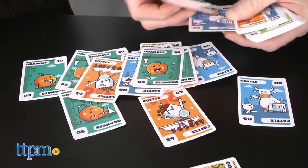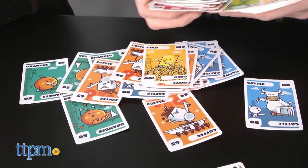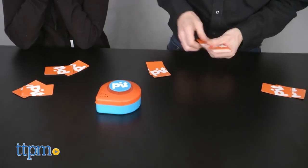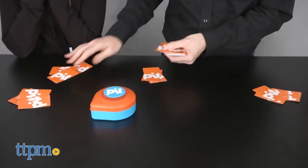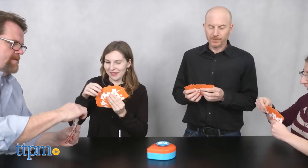Pick the same amount of commodities as there are players. For example, if you have four players, you can choose oranges, coffee, cattle, and gold. In the basic version of Pit, the commodities you choose do not matter. Shuffle those cards and deal nine to each player.